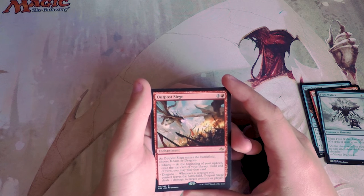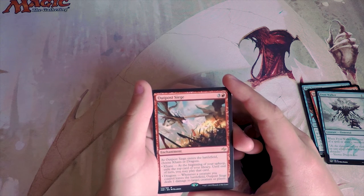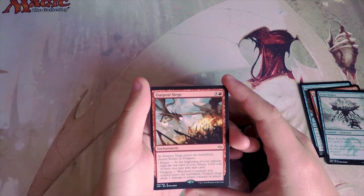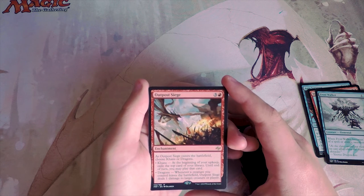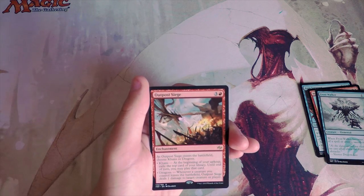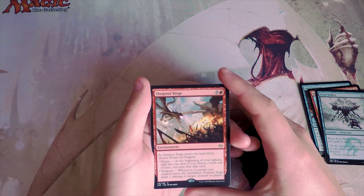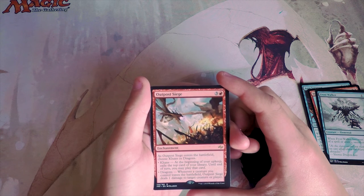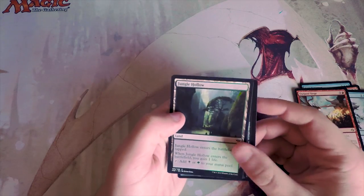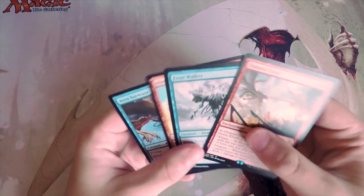Our rare is Outpost Siege — three and a red for an enchantment. As it enters the battlefield you choose either Khans or Dragons. If you chose Khans, at the beginning of your upkeep exile the top card of your library and you may play it that turn. If you chose Dragons, whenever a creature you control leaves the battlefield, Outpost Siege deals one damage to target creature or player. Very powerful abilities. It's a great engine card — a value engine at its best. I tend to think I'd pick Khans more than Dragons, just to smooth out draws and make sure I'm getting spells every turn. I actually really like this card. We also have a Jungle Hollow, which is just a dual land — comes in tapped and you gain one life.